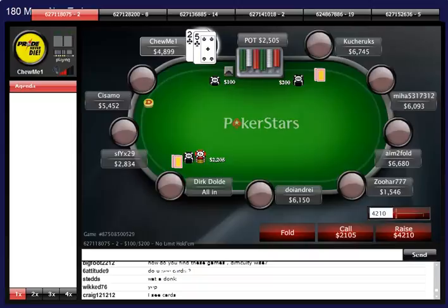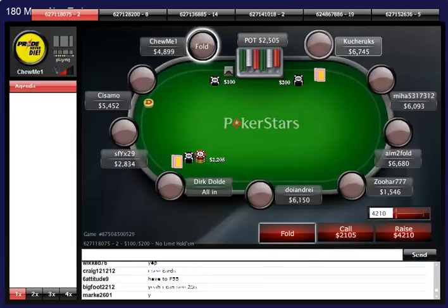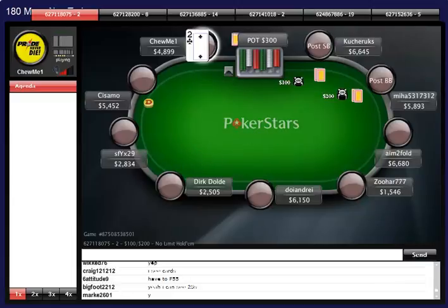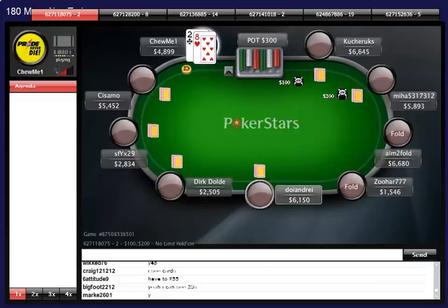You guys can see how I just called out their hands - everyone should be able to do that. We had a tight player reshoving 21 big blinds, so he must have a big hand. And we had a really bad loose kind of player calling off with a marginal hand.